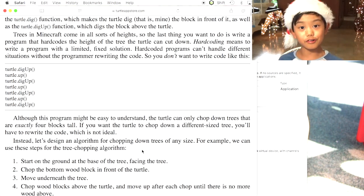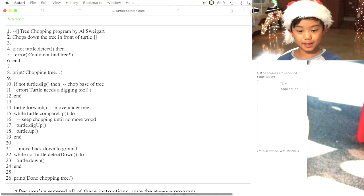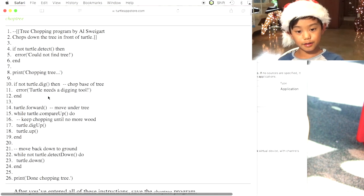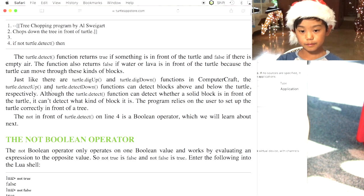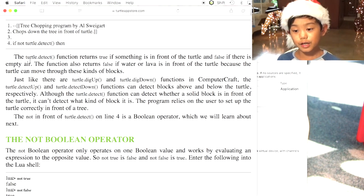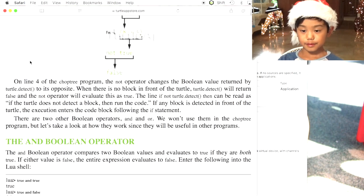You can just make one program and be done with it all — isn't that nice? So this is the program. It's 26 lines long. You know these little two lines? Those are just the notes, so you don't have to write them if you don't want to. The turtle.detect function returns true if something is in front of the turtle and false if there is empty air. So if it doesn't detect something — if it's not right in front of a log — there will be an error.